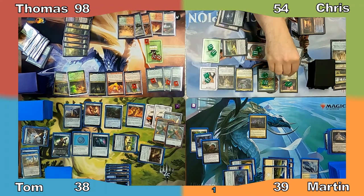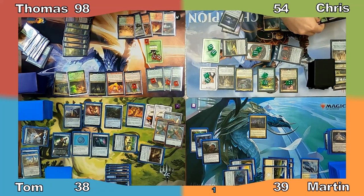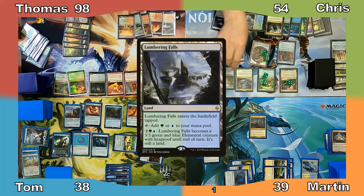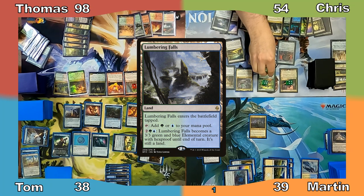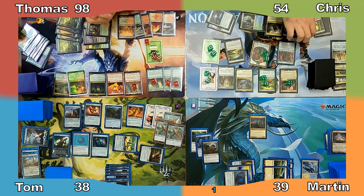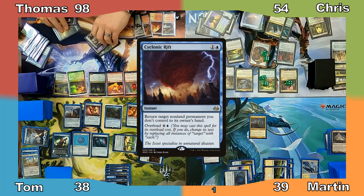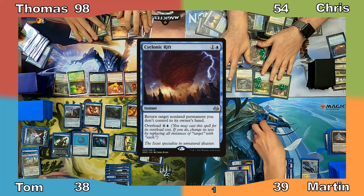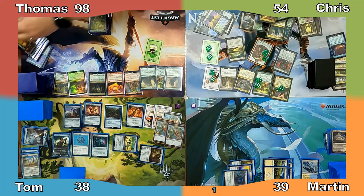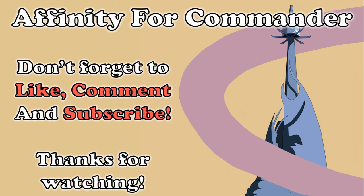Chris responds by sacrificing a clue to draw a card, puts a +1/+1 counter on Tireless Tracker, and proceeds to his turn. Chris plays Lumbering Falls, creating two clues and putting two +1/+1 counters on his plants, which are now 10/11s. Chris asks for everyone's life total, causing everyone to shift uncomfortably, and casts an overloaded Cyclonic Rift, clearing the board of blockers. Moving to combat, Chris attacks with all of his creatures, dealing enough damage to kill everyone all in one swing. Hashtag Cyclonic Rift is OP in EDH.